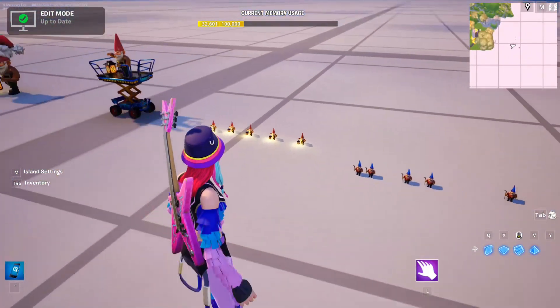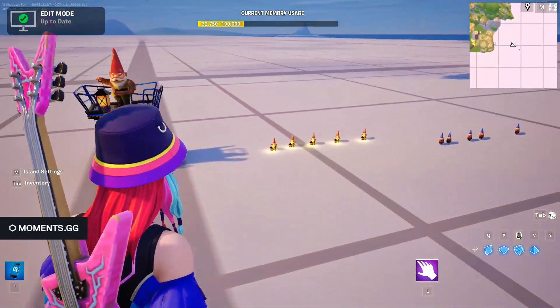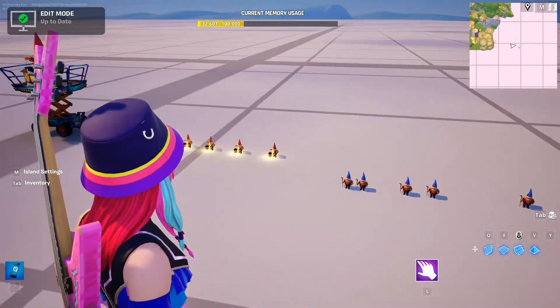All you have to do is be the first person to find any one of these gnomes and send a picture of it into my Discord — link is in the description. If you're able to do this, you will get to design your very own gnome that I'll put on the map, along with your username. Call it like a gnome hall of fame sort of thing.